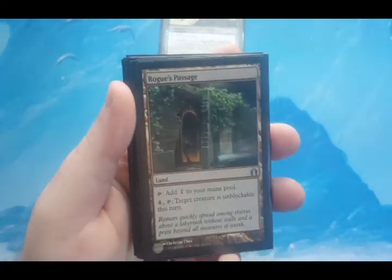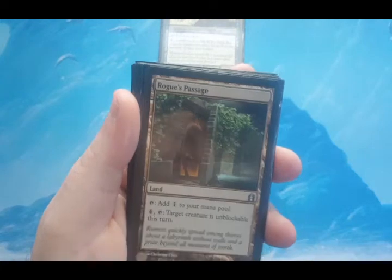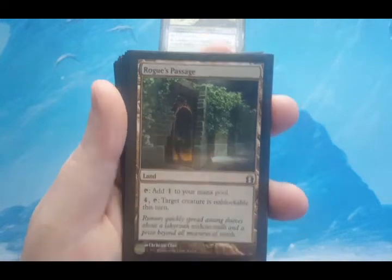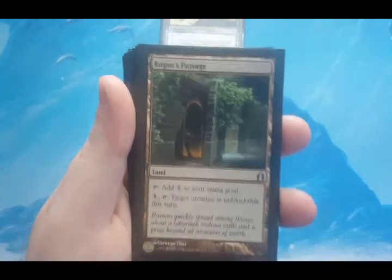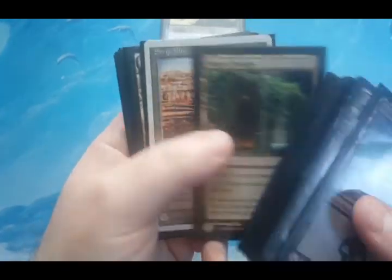Rogue's Passage — I'm not really Voltron-ing this deck, but I believe the commander himself can do a good bit of damage beyond his own ability. I wanted to put Rogue's Passage in there just in case, and I have another reason for it which I'll explain when I get to the creature section. It makes things unblockable, so why not?